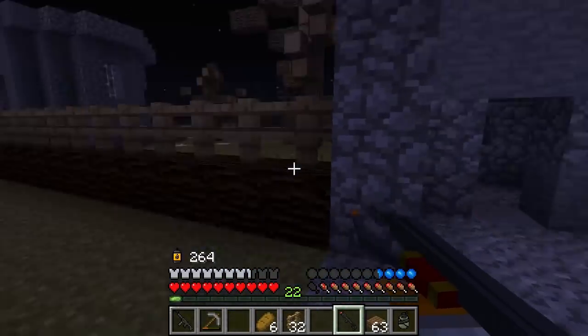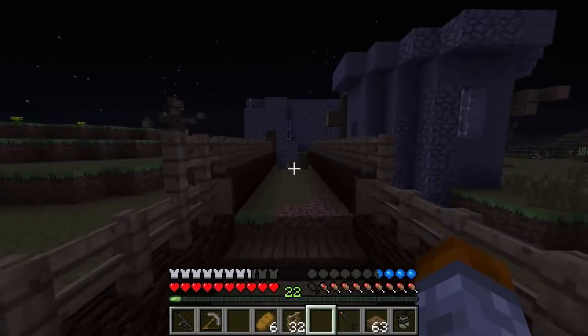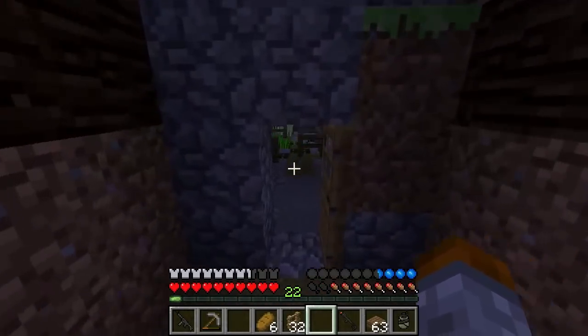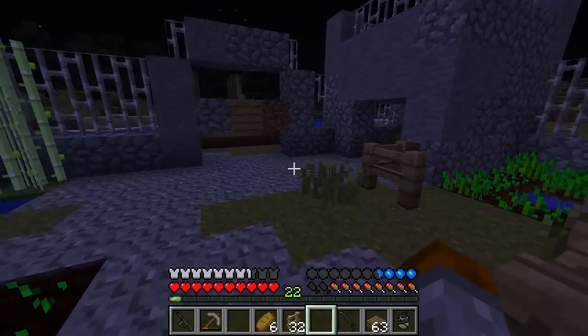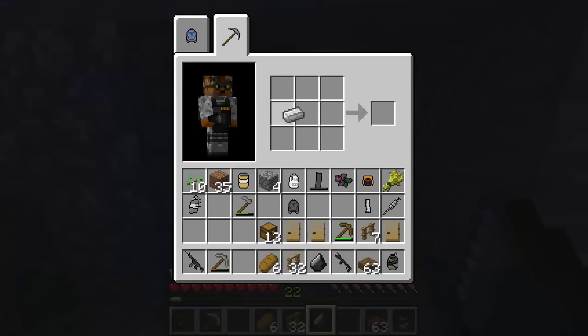Back off. What I want to do is actually make a flint and steel quickly because I do have that. And with the flint and steel, we are going to make some light over there — just some basic looking light because I don't have any torches. I apologize about that, but it is what it is right now. We just got to deal with it.